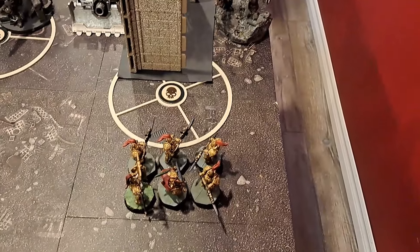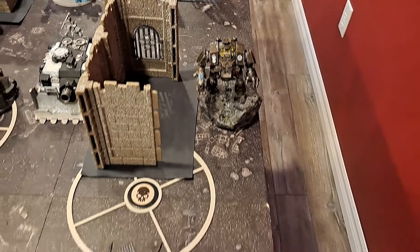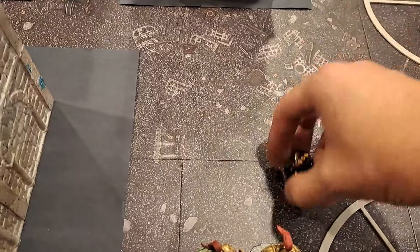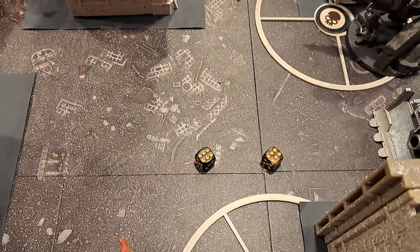The Custodian Guard bounced off the Redemptor in shooting — I didn't use the shoot-again ability since I got nothing the first time and would likely get nothing the second time. I am going to charge the Redemptor though. I have a re-roll because it's a Blade Champion — rolled a 4 and 1, then re-rolled to a double 6, so that gets us in handily.